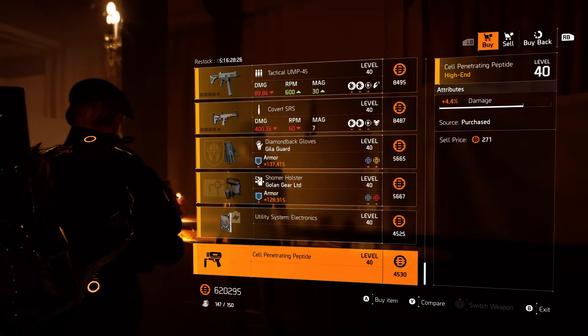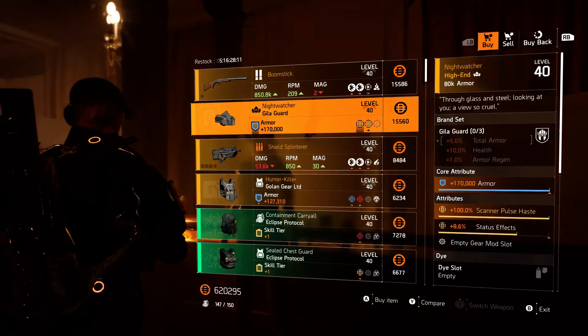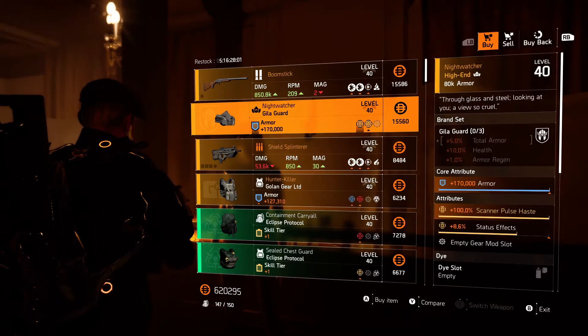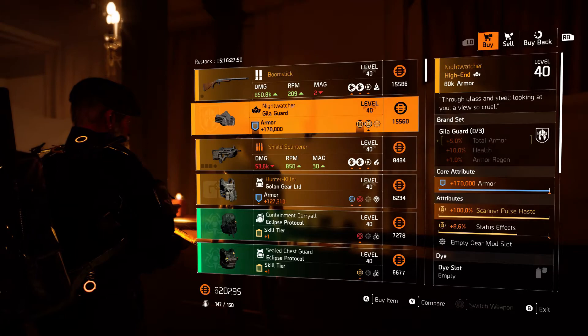Skill duration — nothing to really brag about. The Cell Penetrating Peptide for your launchers for damage, and you can usually find something better. So Cassie Mendoza is all about the Night Watch — excellent — and a Shield Splinter is respectable. Boomstick if you want it, but it is the Night Watch that's the key to Cassie Mendoza.